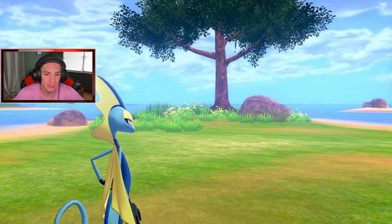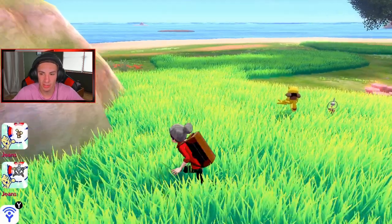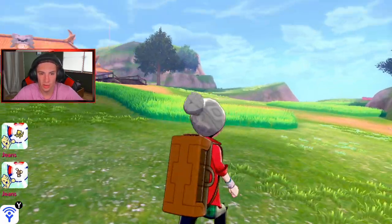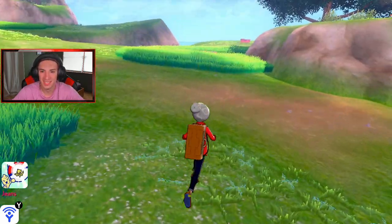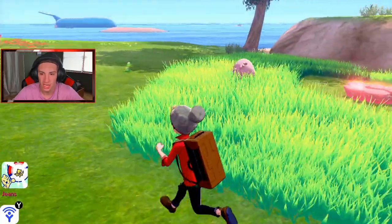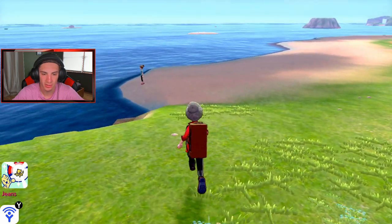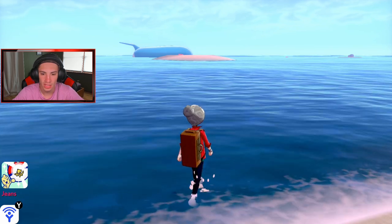Look at my team — absolutely stacked. In the next episode I'll throw new Pokemon I've caught into my party, but for right now I just want a stacked squad to explore with. Let's head up to the master dojo. Ninjaskis and Klefkis just chilling on the path. Oh — Chansey! I thought I already had Chansey but I definitely do not. Hello Chansey!